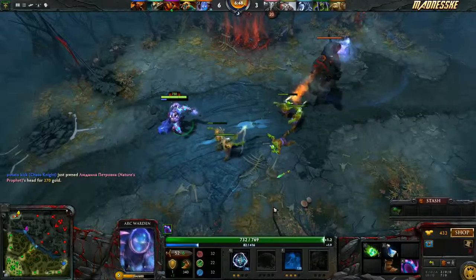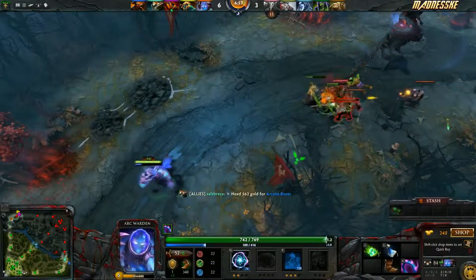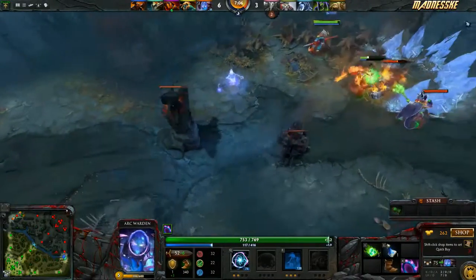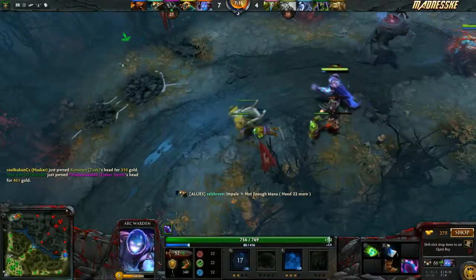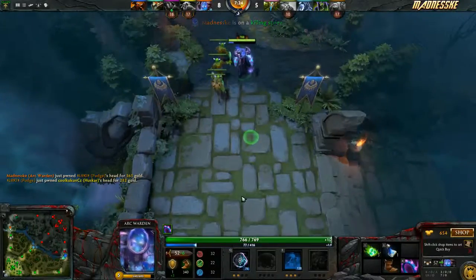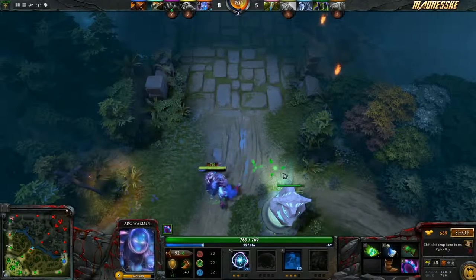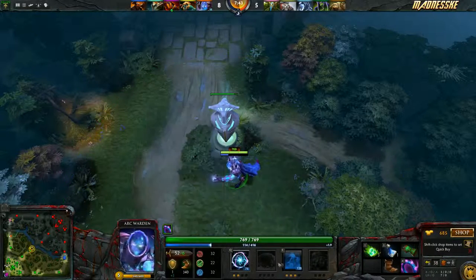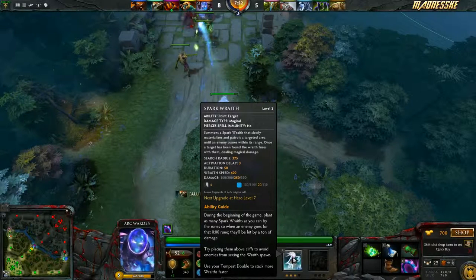Your middle tower is under attack. Yeah, I'm really liking this hero. He's really awesome. I got another enemy. Oh my god, this is awesome. I think I just found my new favorite hero. I'm gonna play this Arkwarden more because it's really good. Especially the Flux. Spark Rate — it's a spark that slowly materializes and patrols the target area until an enemy comes within range.